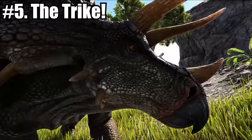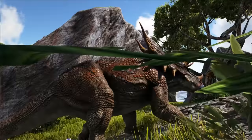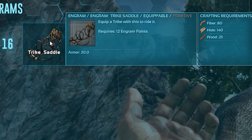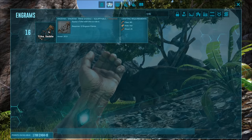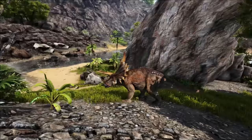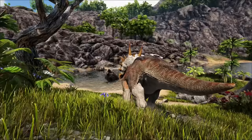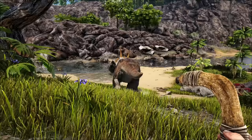Coming in at number 5, we have the Trike. The Trike is pretty much found on every single map. These guys are great first herbivores with a low level saddle requirement — perfect for getting started at level 16. The saddle is extremely cheap: a little bit of fibre, hide, and wood. When knocking these guys out, they can be a little difficult, so I would heavily recommend trying to find a low level one — this one here is only level 20, so it won't require too much to knock out.